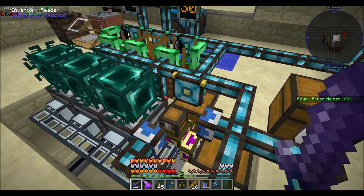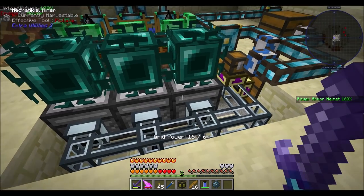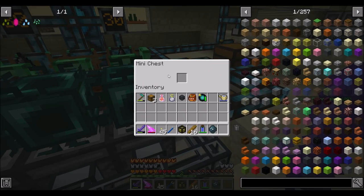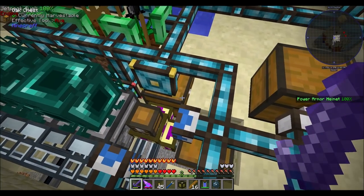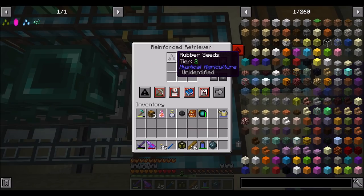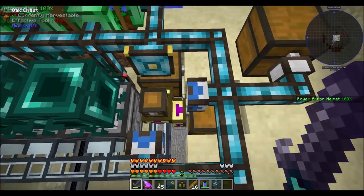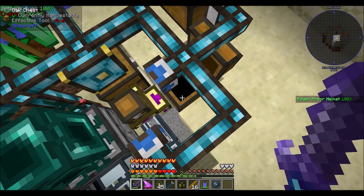What I added is the following. I've got the items getting pulled out of the miners here using retrievers from Thermal. Any kind of rubber seed goes into this tiny little chest with one slot in it. Any kind of crop stick goes into this chest back here. Anything that's not a rubber seed and not a crop stick goes into here. So basically seeds go here, crop sticks go here, and anything that's not a seed and not a crop stick goes there.